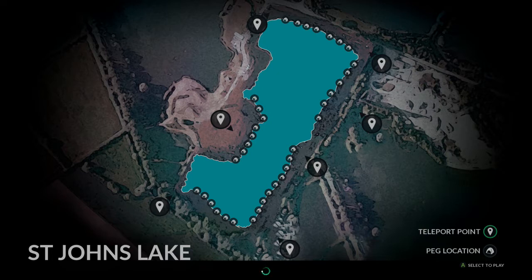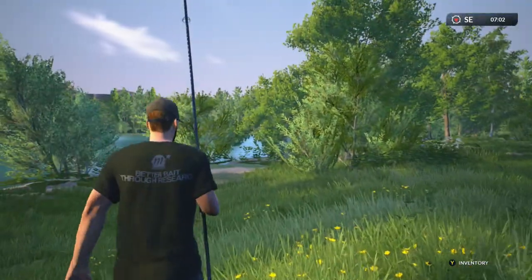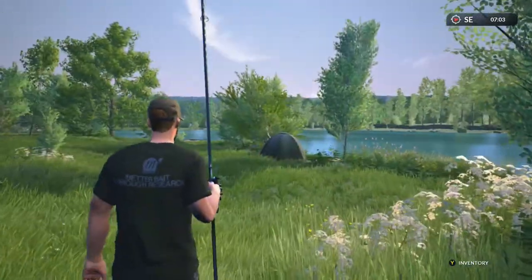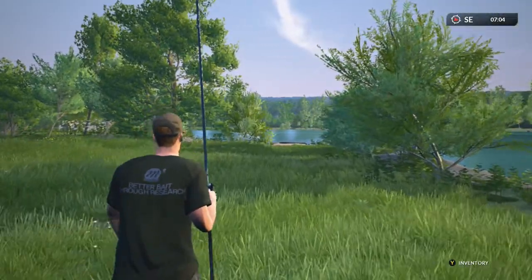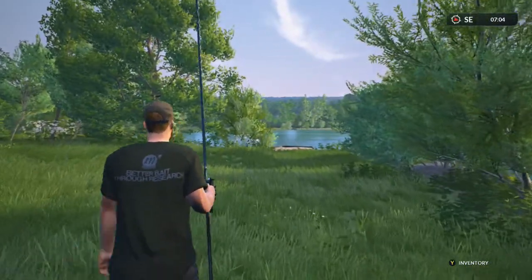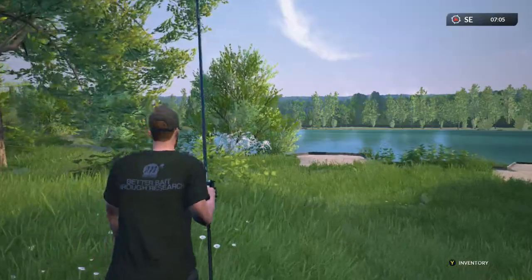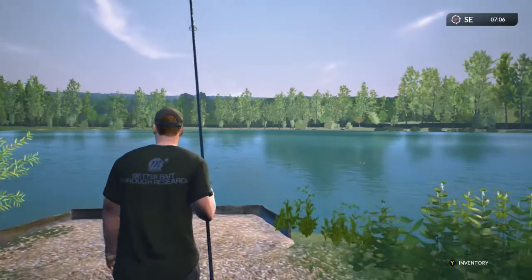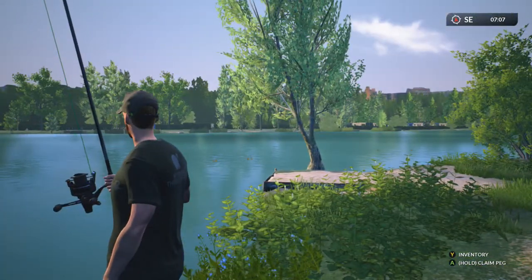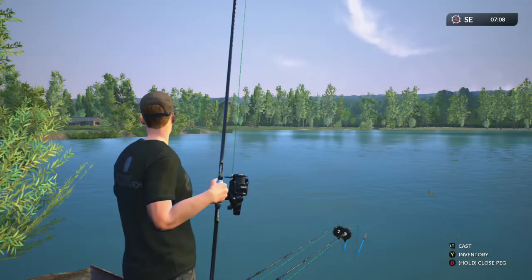We're going to go on the little sand bit. The differences with these rods — I'm fishing with bait shack 13-foot rods now. Last time I was fishing with nine-foot rods, so I've got three extra feet in length, giving us a bit more range. This peg looks alright here, doesn't it? Yeah, this is the peg we're choosing — let's catch some catfish.